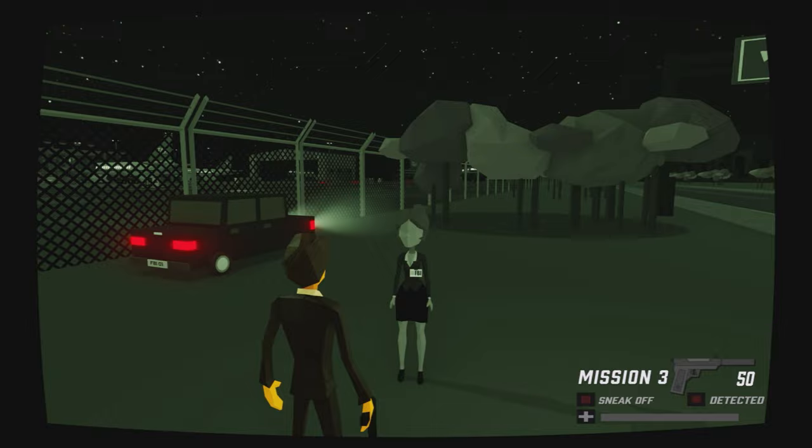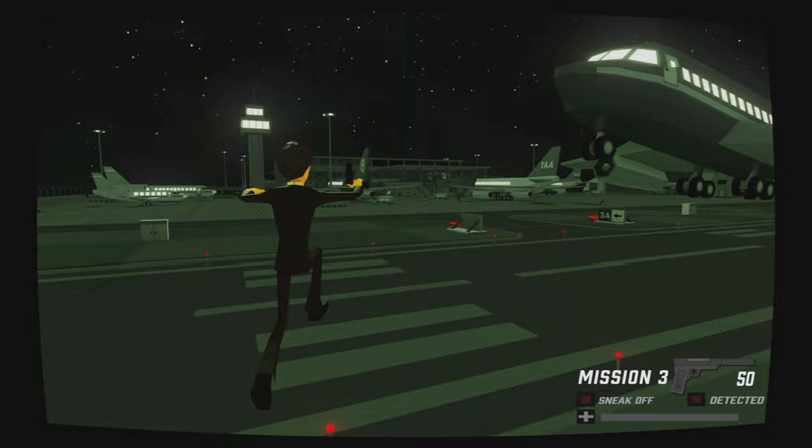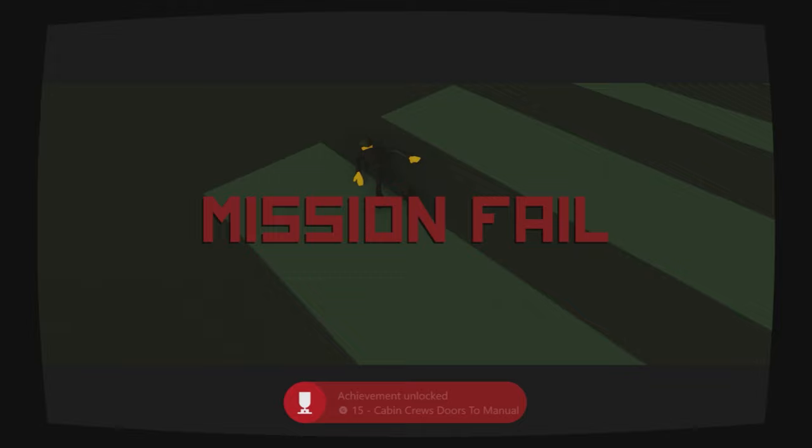Head through the fence and we're going to get one of our unique deaths here. As we get onto this first runway strip, stand somewhere in the middle, and as the next plane comes in this is going to give us a unique death by getting squished by an aeroplane. We get mission failed and kicked back to our previous checkpoint, but we get the Cabin Crew Does Manual Doors achievement.